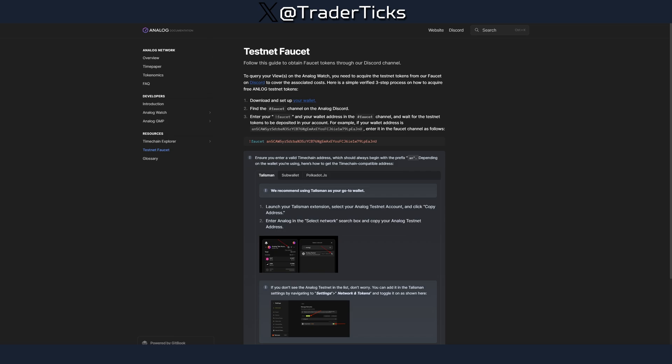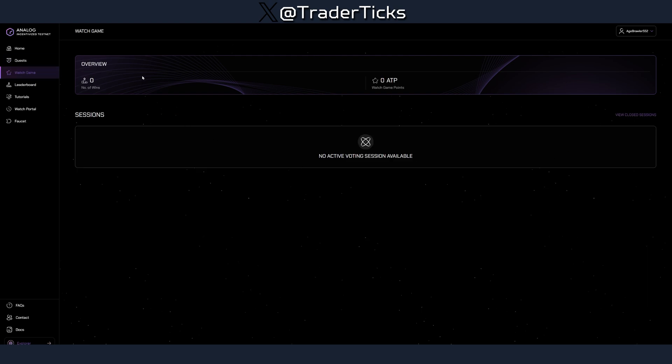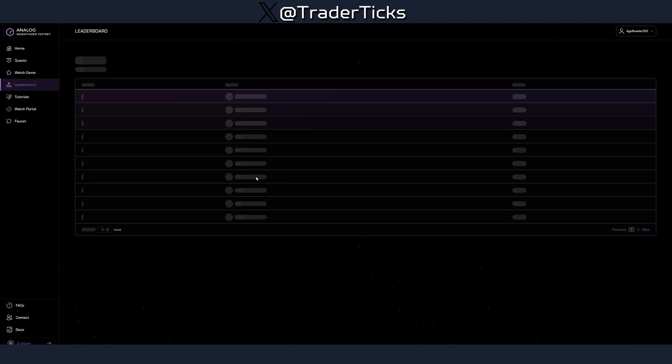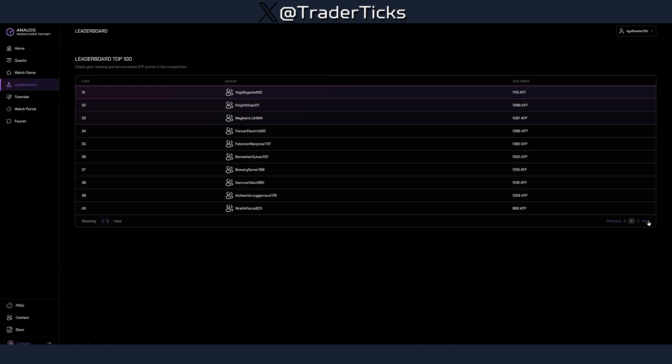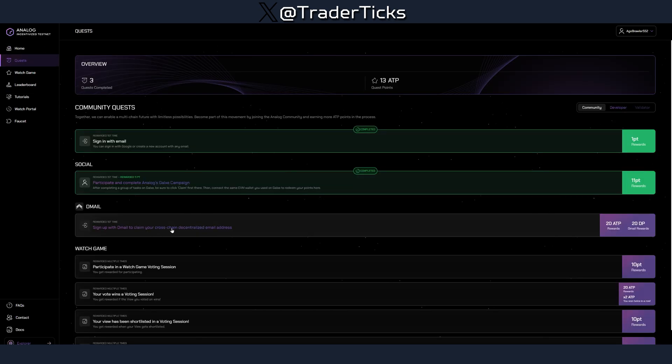Back to the farm — the tasks are pretty easy. Sign in with email, add a wallet; I used MetaMask for the EVM wallet but you can use others. There are other quests such as a game which is not available yet, but you can do them once they become available. There is also a leaderboard which is not very saturated — the top current score is 600 points.